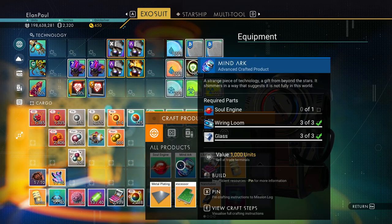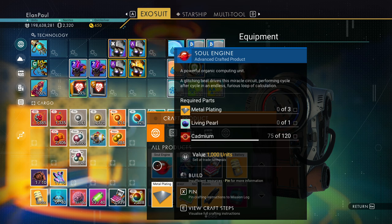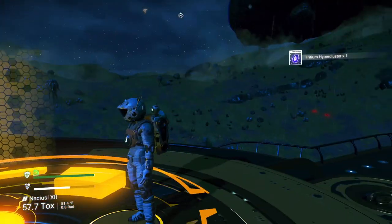Make a mind arc — we need wiring looms, we've got them. Glass, we've got that. And we need a soul engine. Here's the soul engine — requires cadmium, we have some. A living pearl and metal plating. A living pearl we have to get from a water planet. We can go to our own system and do that. We don't have to stay here. So let me go ahead and get out of here.